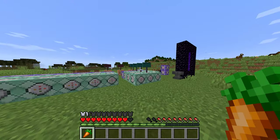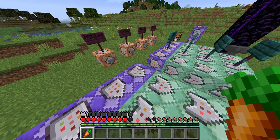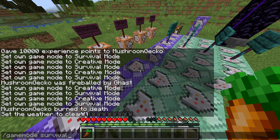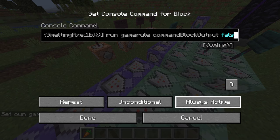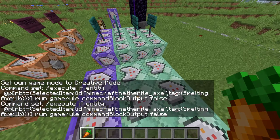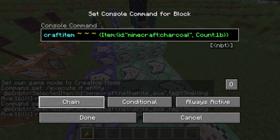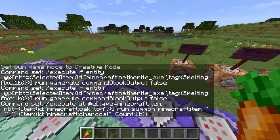Tell me what you think about these enchantments, I'll put everything in the description. Also remember: the purple command block is on repeat, always active, and unconditional. All the chain command blocks are in chain mode, always active, and they are conditional — they have to be conditional, just keep that in mind.